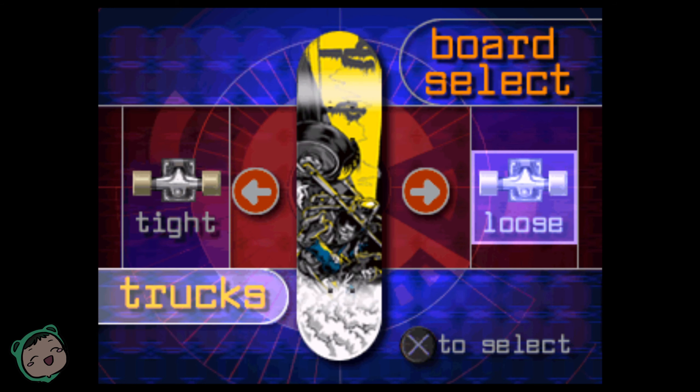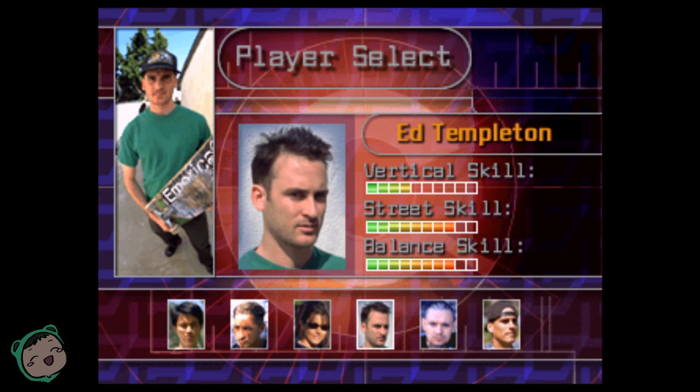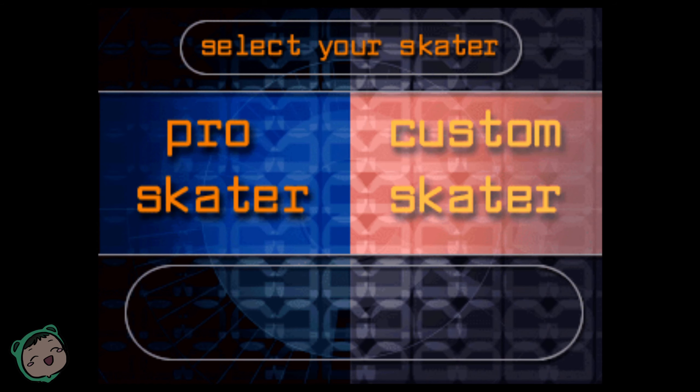Let's do Loose. Okay, we have to unlock from Tournament Mode. Let me go back, I'm going to do Tournament Mode. Oh, it takes so long to go between — oh, we can also do a Custom Skin, let's do that.